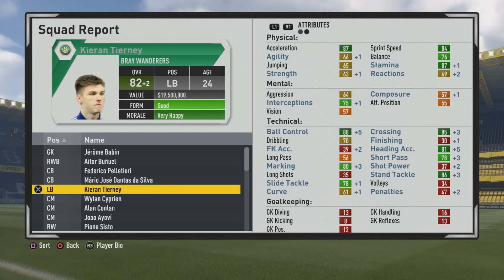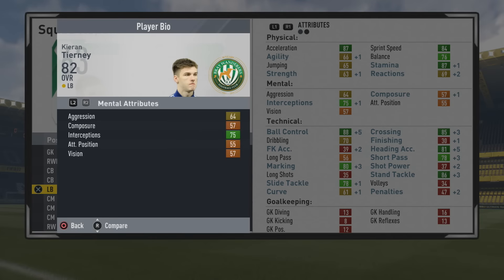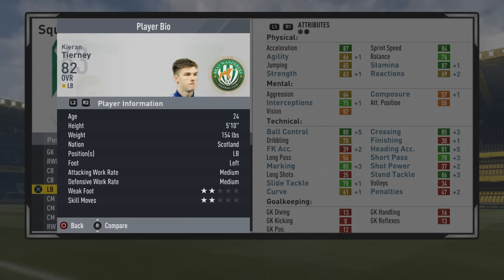Then 83 ball control, 82 crossing is very nice. He's up to 85 crossing at 82 overall, which is what he caps out at at age 24. Some very good improvements to his physical stats. Pace is pretty solid and stamina is not too bad either.